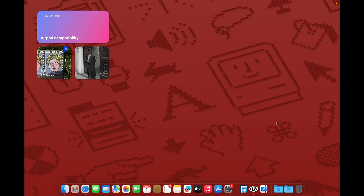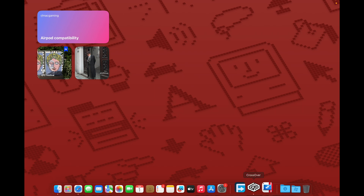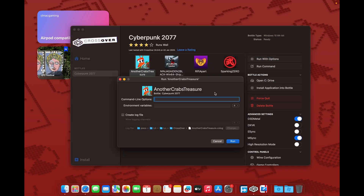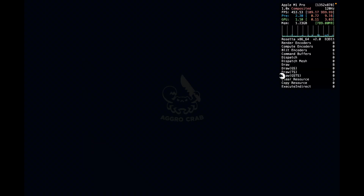Hello guys, hope everyone is doing good. So yesterday I posted a video of me testing Another Crab's Treasure on Mac, but I felt that the test wasn't really giving a lot of information. So I did this video to compare performance between Game Porting Toolkit version one and two, and also the results in DXVK.